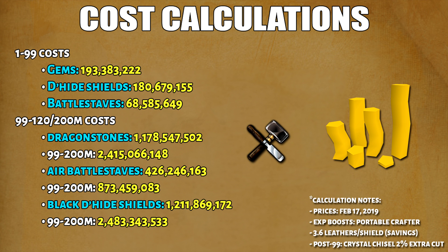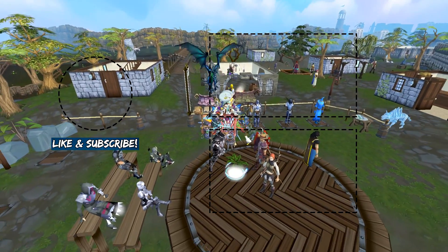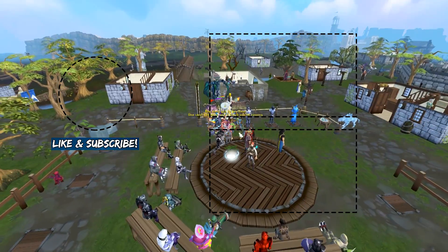This wraps up my 1 to 99 or 120 crafting guide for 2019. My information is based on the calculation notes, so please use that as a reference. When it comes to cutting gems, it's a little bit more expensive than the Dragonhide Shields. The battle staves are really cheap compared to the other two methods. I also did calculations for both 120 and 200 million. The reason Dragonhide Shields can be more expensive than Dragonstones is because the Crystal Chisel will give you 2% more gems, though gem prices are a little bit inaccurate because you cannot really buy them in bulk if you only use the GE price. Just choose which method is right for you, and best of luck training crafting. Thanks for watching and I hope it helps. If I missed anything, feel free to ask. Be sure to subscribe because I will definitely be doing more 1 to 99 or 120 guides in the future.